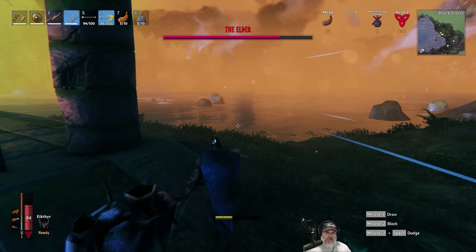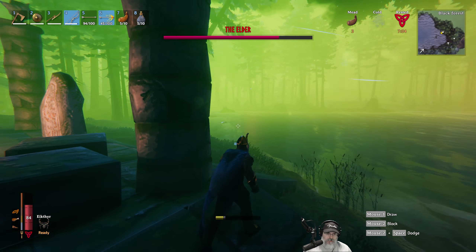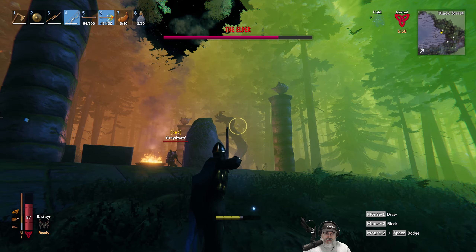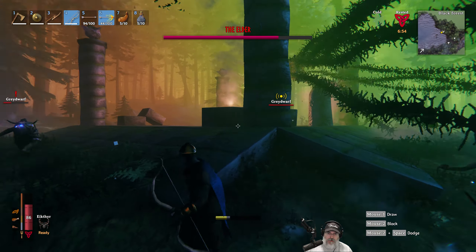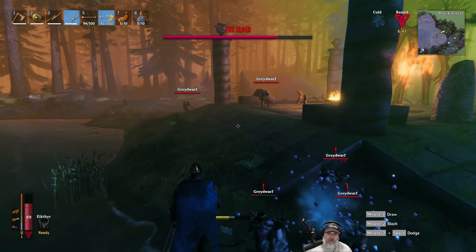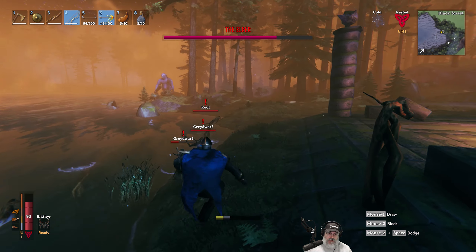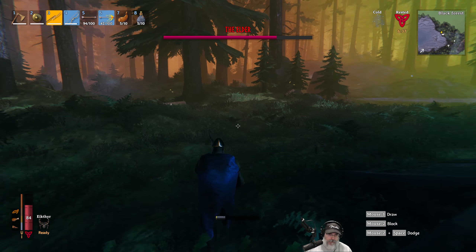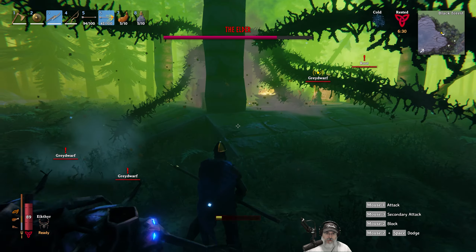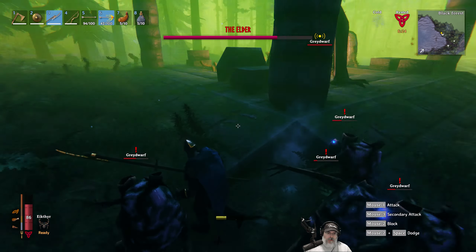If I kill these gray dwarfs is he just going to spawn more in? Run away from the roots. I have no stamina to shoot. I took a mead to get more stamina. We might have a little bit of a strategy here if we just kind of stay behind pillars to avoid the thorn attack thing — we're safe from that.